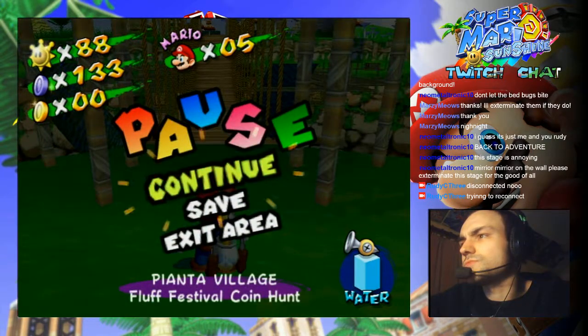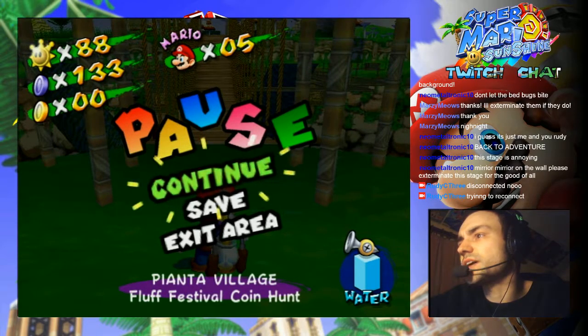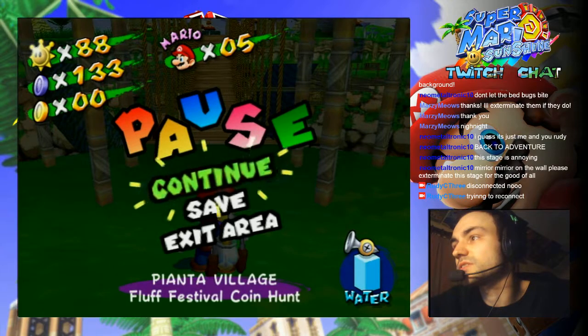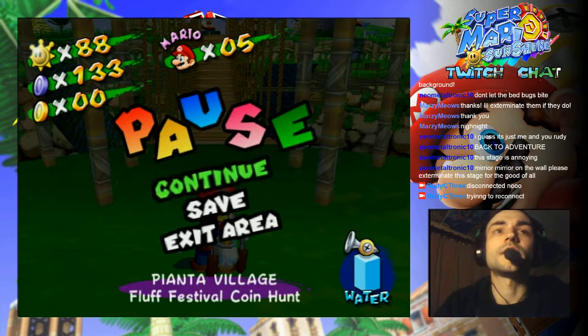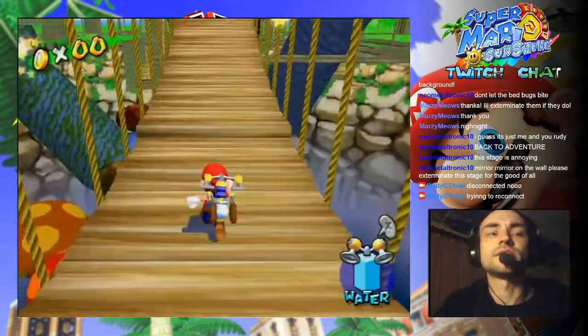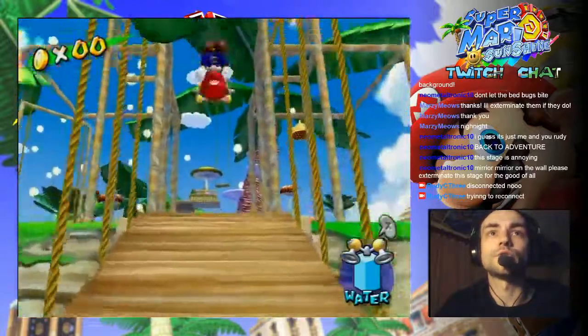Let me just check what that second secret shine was in Gelato Beach because I didn't find it. Head up to the sprout near the bottom of the cliffs, in between one of the giant mirrors and the tower with the canvas roof, and spray it until it creates a downward staircase. Instead of getting the coins, start spraying the wall in the staircase — you can get the secret shine in any episode. Yes, I remember this now from playing this in the past. That's two more shines that I can obtain, and I'll be done with all the regular stages.